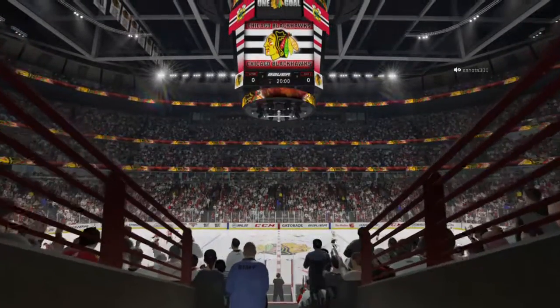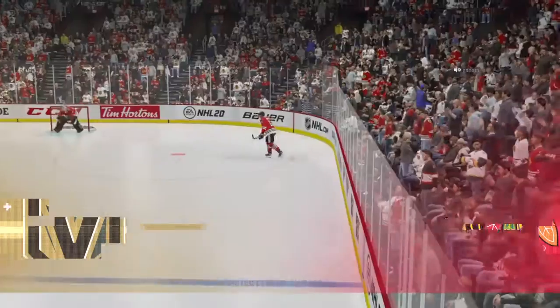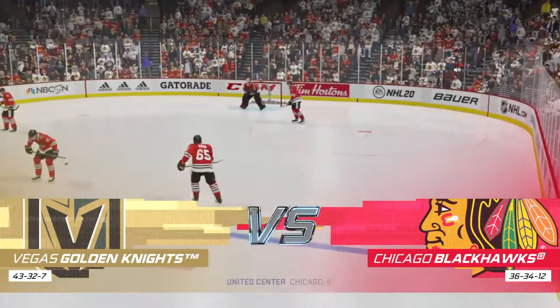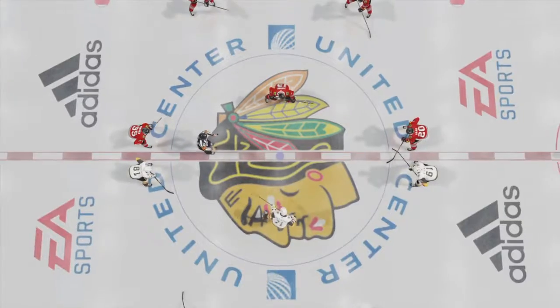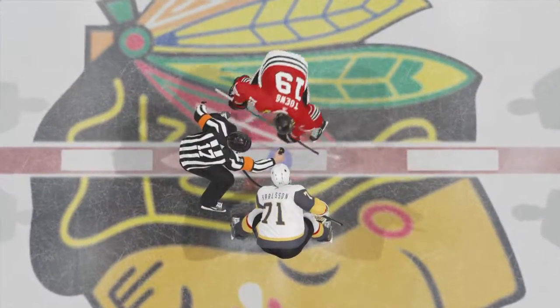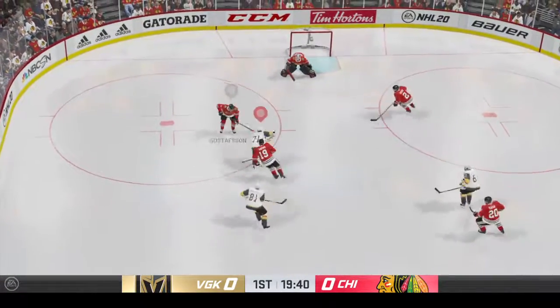Just moments away from puck drop here as the centermen step into the face-off circle. He's Ray Ferraro, I'm James Cebulski. Let's do this. Opening face-off is set to go. Referee Jill Levesque is ready to drop the puck. The Golden Knights take possession here on the opening drive. We are underway.